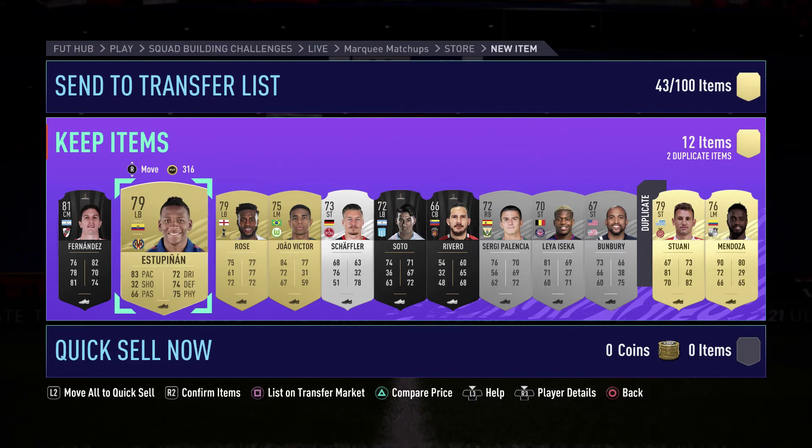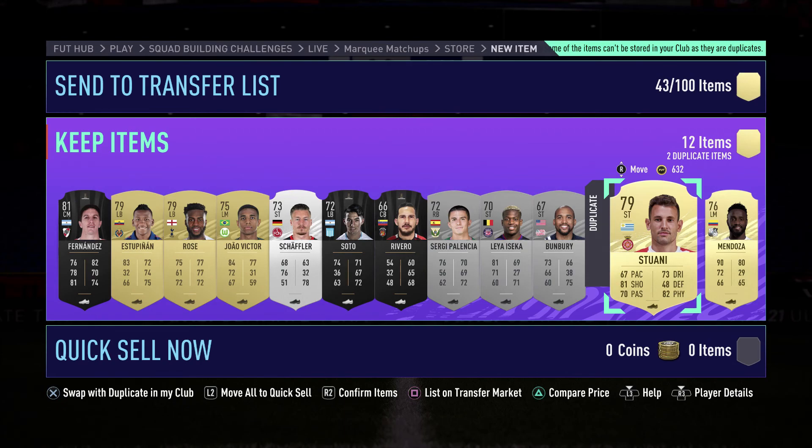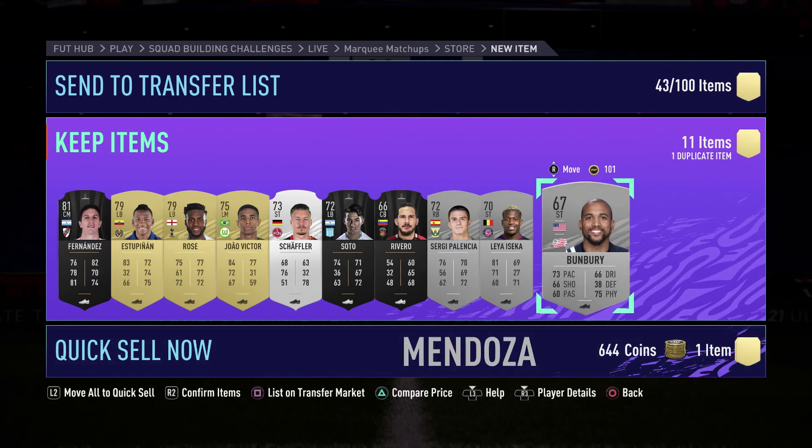Then we have Estupinan, Rose, a 20-rated card, and Mendoza. The 20-rated card and Mendoza don't go for anything, so we're just gonna quick sell them.